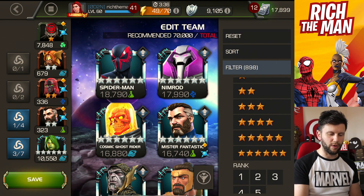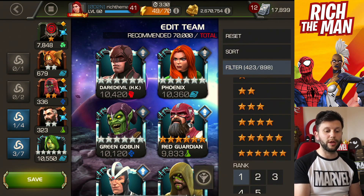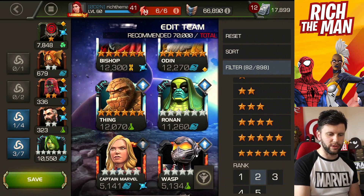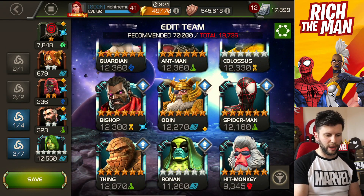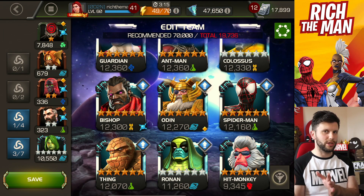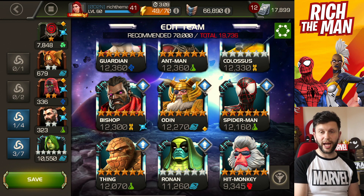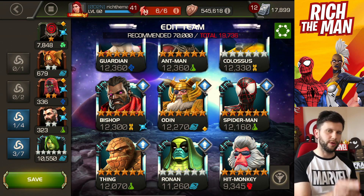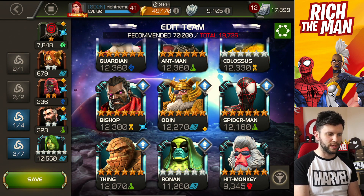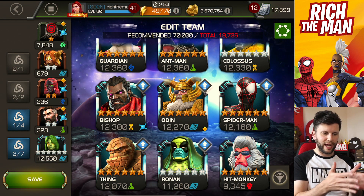If you filter based on your ranks — like rank 1 or rank 2 — it's difficult to find something with huge potency. If I go rank 2 6-star, my lowest is Hitmonkey, which I haven't even leveled up yet. I usually leave champions to be leveled up because of level-up events. But I could use that — it's partway through the rank-up process. I kind of think that my rank 1 Gamora with a couple of synergy boosters could make it really potent. Same thing could be with Hitmonkey. It's up to you how you build a team.